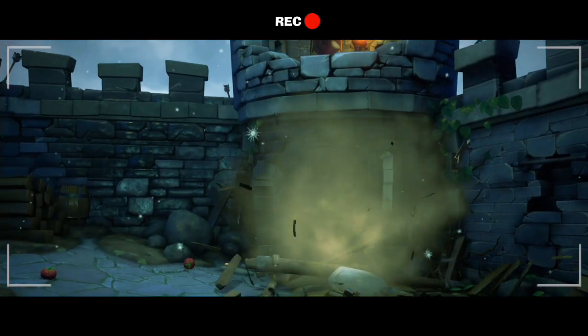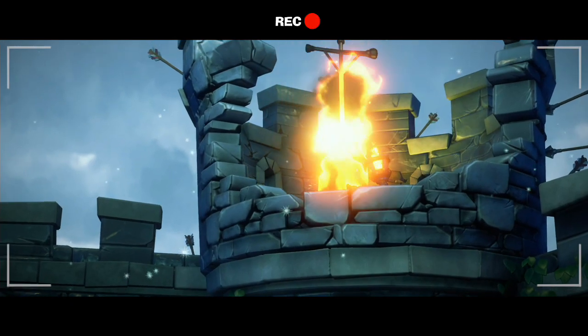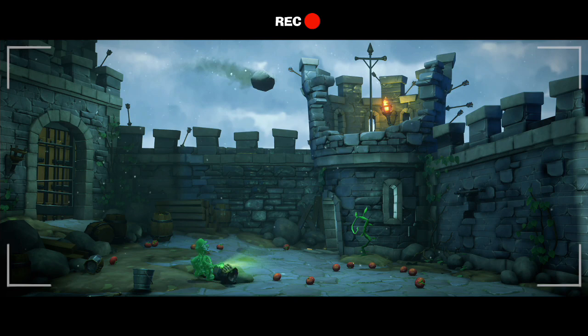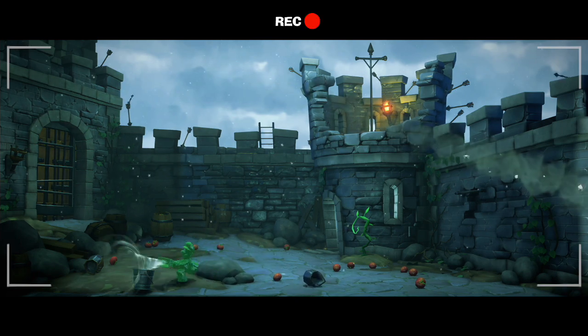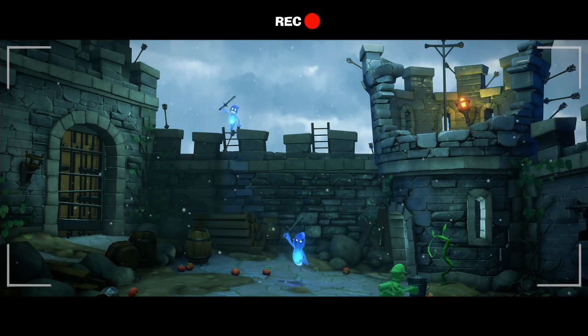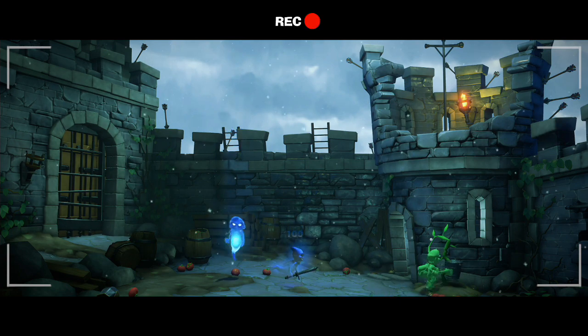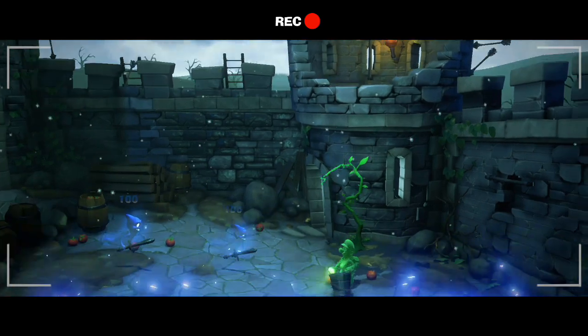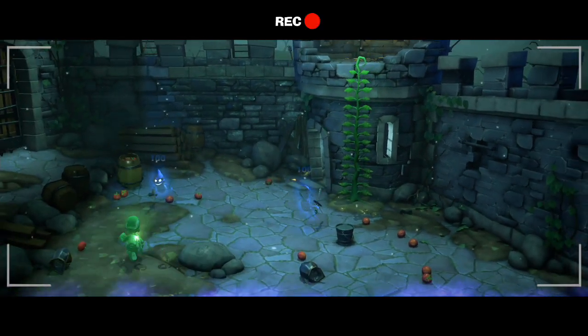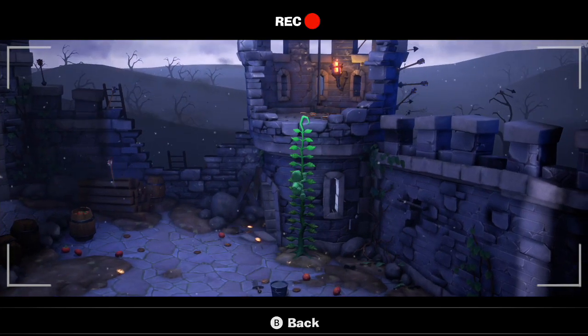Now that you're there with the bucket of water, you're going to want to pour it on the plant that's right there. So grab your bucket. Some ghost boys are going to come and try to screw you up — I went there right away and just dumped it in to get it out of the way. I didn't know if they could tip over the bucket and didn't want to risk it. So I'm going to skip ahead so you don't have to see me fight the ghost boys — they're all gone.